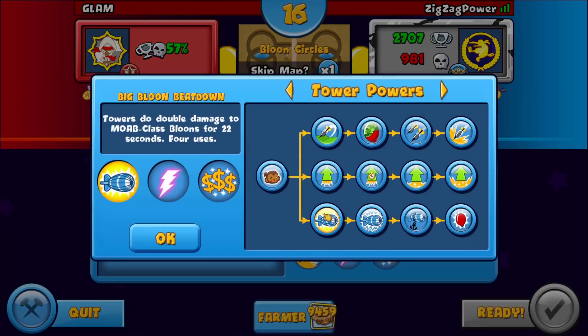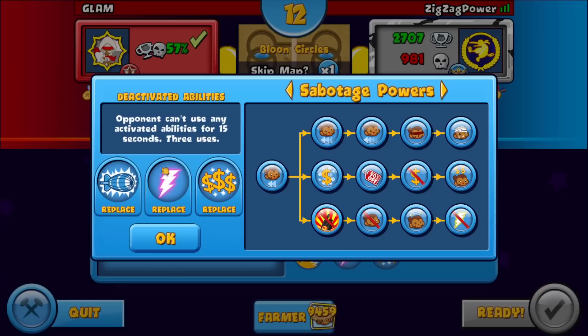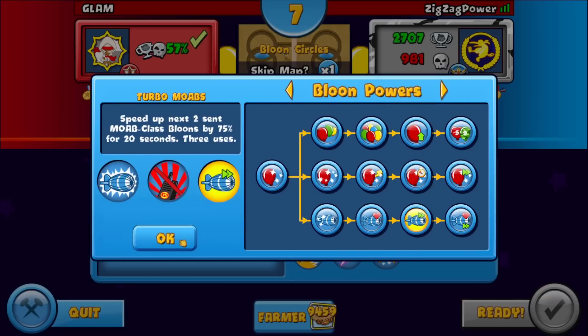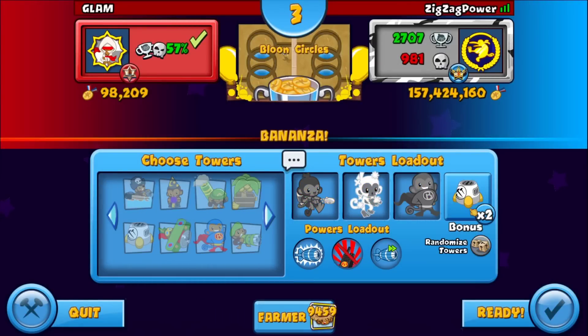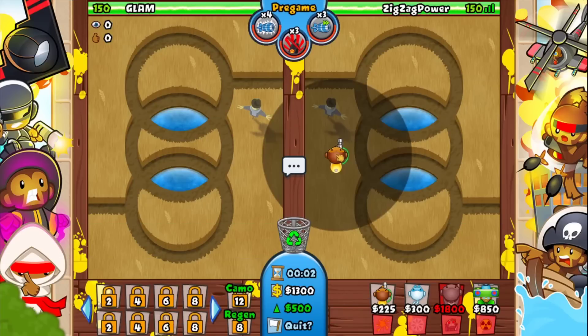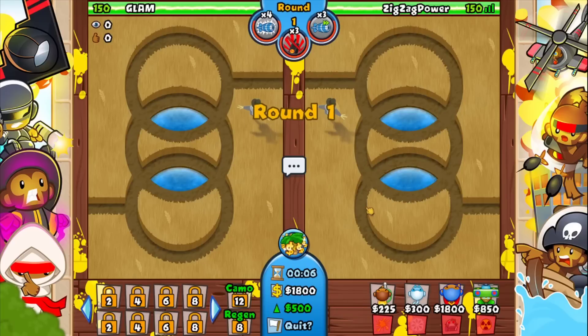We're on Balloon Circles. What you want to do is go Big Balloon Beatdown, then go Deactivated Abilities, and just pick a random MOAB boost - it doesn't really matter. Skip that and we got Ace. But this is the meta strategy: you want to go glue, ice, super, and then the fourth tower is just pure RNG. I had to be a bit quick with my powers.